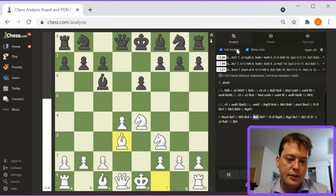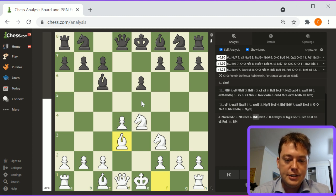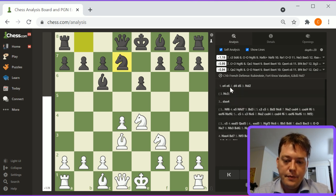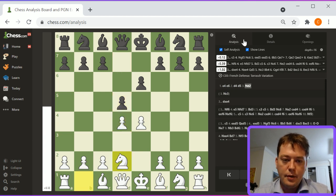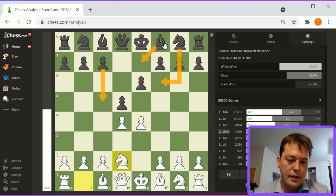Moves like c3 are really what support this general opening. Trading the e pawn for the d pawn is not a bad trade for white. Knight d7 is an idea. Bishop d3 is also an idea. White will be in a pretty good place. E4, e6, d4, d5, knight d2 — going over the main lines, I'd probably want to play out one of each. Knight f6, c5, bishop e7. We've gone over a knight f6 line and an e7 line. Let's take a look at bishop e7.